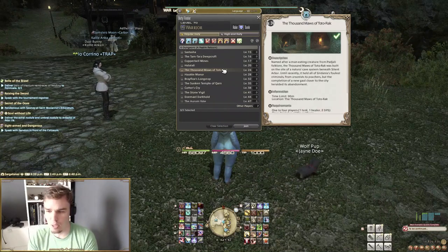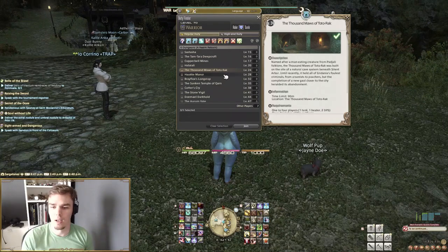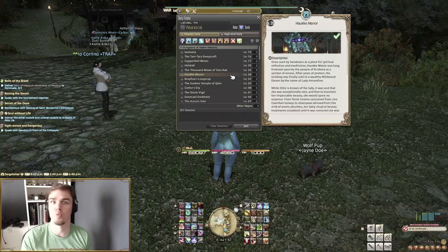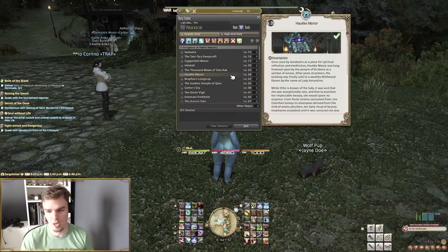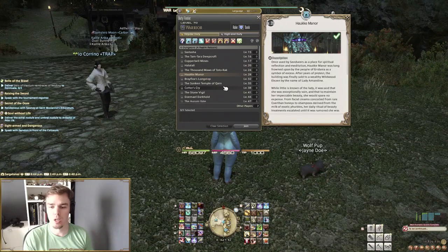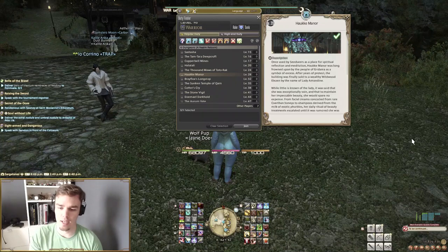At level 25, we're talking about advanced Materia melding. There is a side quest for this called Melding Materia Muchly. Then at level 28, we will be moving into Haukke Manor — one of my favorite dungeons, I love Haukke Manor. At level 29, we'll be talking about the Wolves' Den Pier access, which is unlocked via the Broadening Horizons side quest.